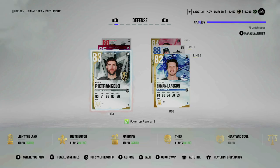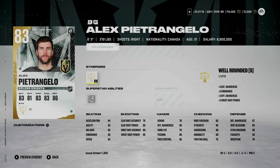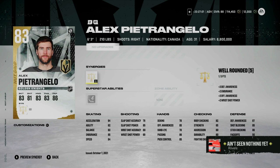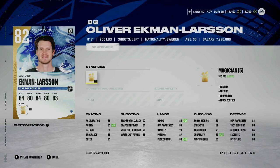Our last defense pair is Alex Pietrangelo and Oliver Ekman-Larsson. Pietrangelo — I pulled him untradeable and he's been on the team since day one. He's a solid card with an X Factor so I won't be dropping him anytime soon, possibly upgrading later. He's a pretty solid third-pair defenseman. Oliver Ekman-Larsson has Magician activated — 86 acceleration, 87 speed. He's always had a good card in HUT, kind of like Duchene and Hall.